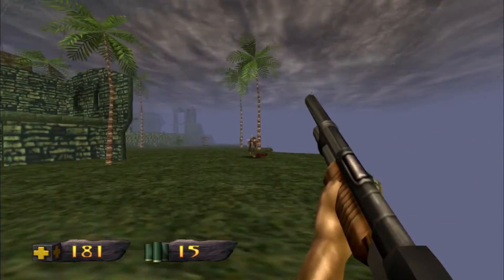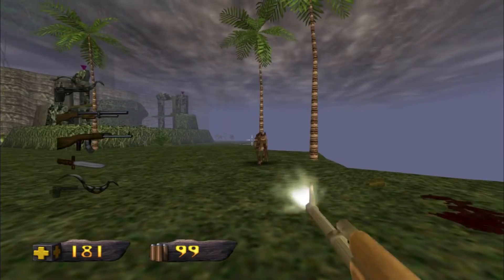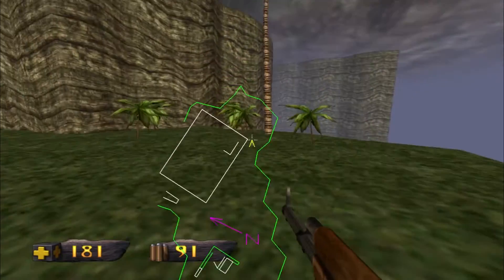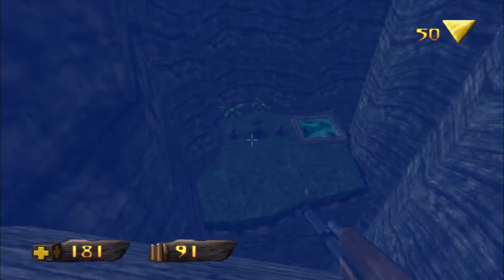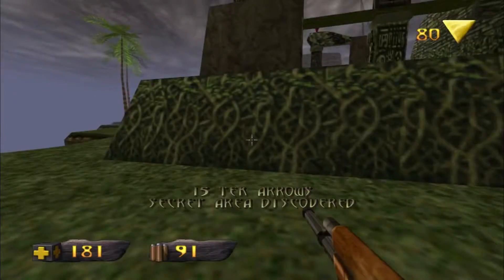I just fell through a platform there — that log plank trail I was running on did have gaps I had to jump over, but the part where I fell through I usually don't. Here's a secret area — I knew what I was doing when I jumped off that cliff, I swear. "How many frames did you lose?" Too many.